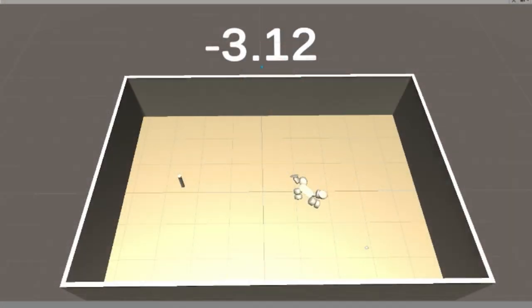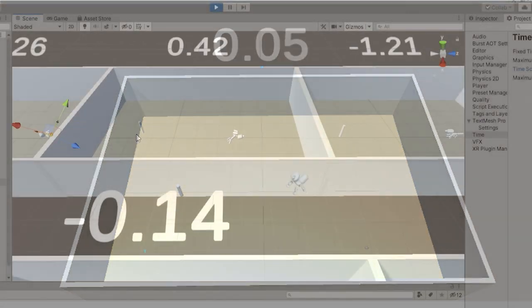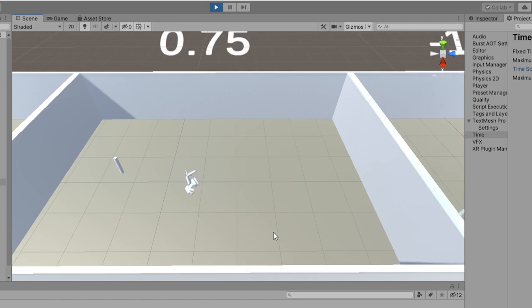While specifying all this information ahead of time can be really time consuming, the amazing thing about reinforcement learning is that once you get the program started, it's completely hands off. It's actually pretty magical. You just let the program do its thing and watch as it begins learning in front of your very eyes, often in ways you never could have predicted.